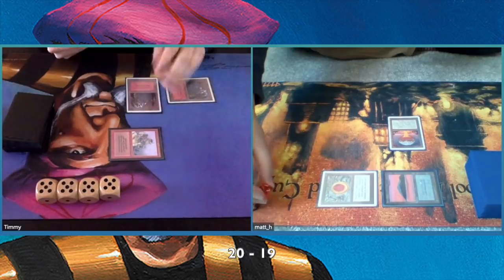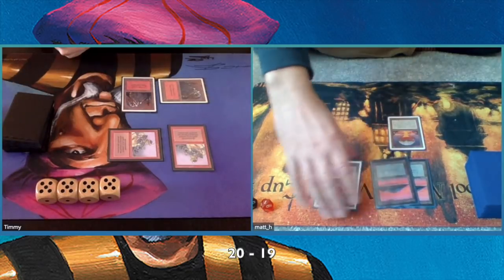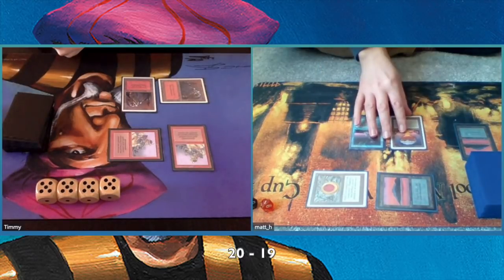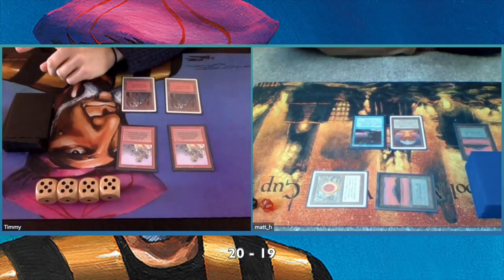I've played Goblins of the Flark on turn one and I'm already attacking — he's down to 19. I'm putting a second Goblins of the Flark on the field. He's got a Chaos Orb, wondering if he's going to use it. Looks like he's not. And he's playing a Mana Vortex, so we're starting to sacrifice our lands — he has to sacrifice an island and I have to sacrifice a mountain.